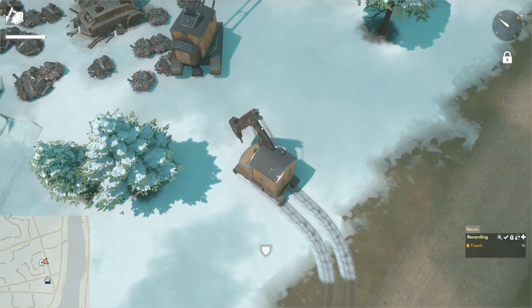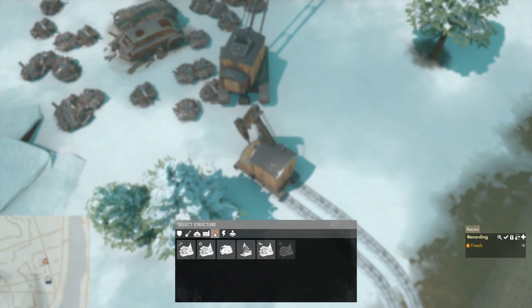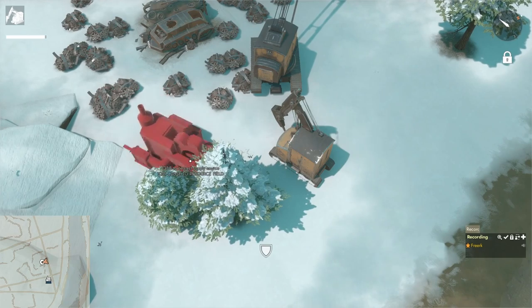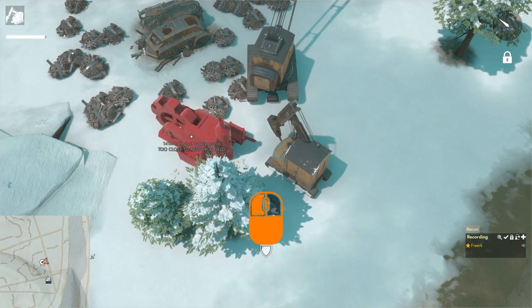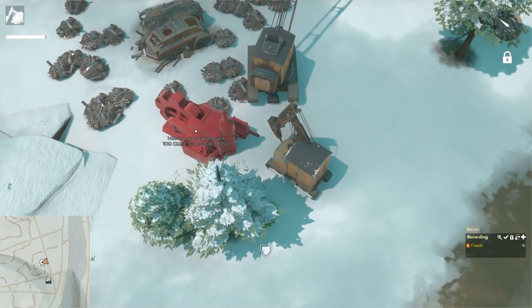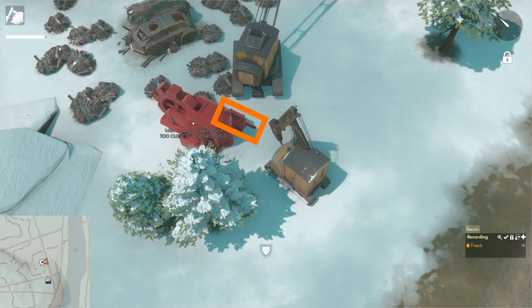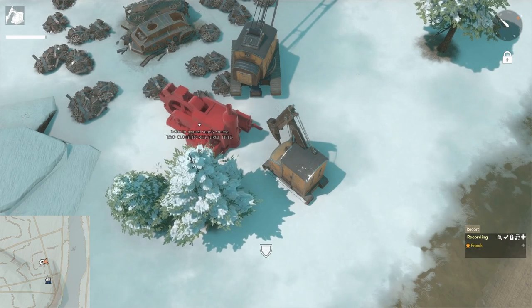Close to the component field, press B to open the build menu, go to the mining category, and left click on the stationary harvester. This puts the blueprint underneath your mouse cursor. Holding the right mouse button changes its orientation. If we are too close to the resource field, we cannot place it. On the back side of the harvester is an input point for a pipe system to supply petrol, since the stationary component harvester uses petrol to harvest components.